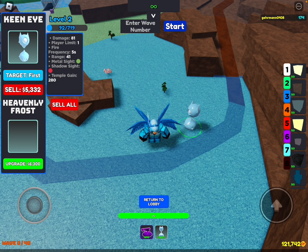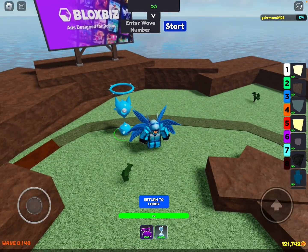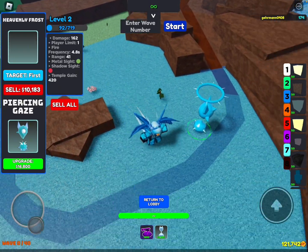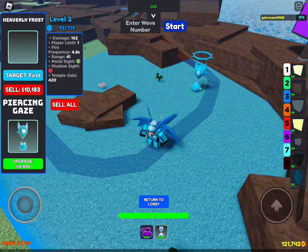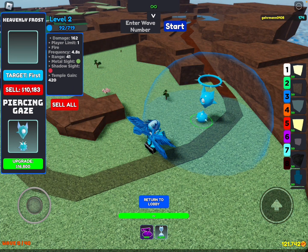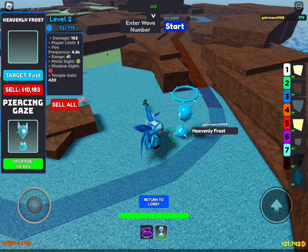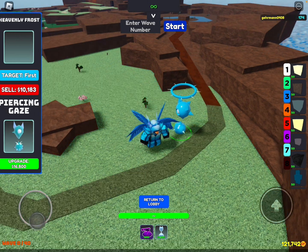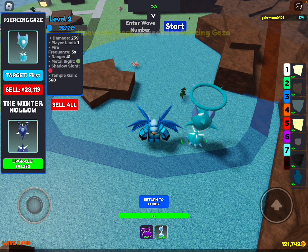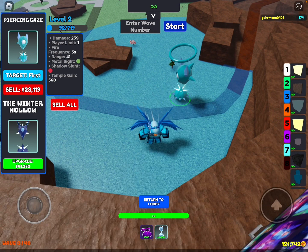The next upgrade is Heavenly Frost for 6,300 — it has a halo now, very fitting. Damage goes to 162 and fire rate drops to 4.8 seconds. I don't think this tower ever gains shadow sight — it only seems to have metal sight. The damage numbers are a bit odd because of leveling, but it gains piercing and marvelous at 239 damage on the second-to-last upgrade.